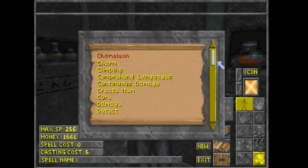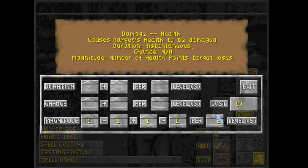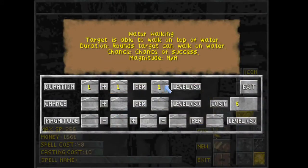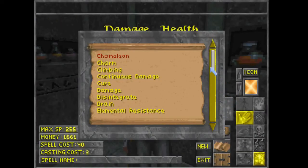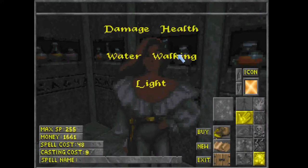The second training spell is for destruction. It includes water walking and light. This one will train up my destruction, my thaumaturgy, and my illusion. I don't have illusion as part of any of my skills, but it's one spell point so I might as well add it. This one we also make area and range.